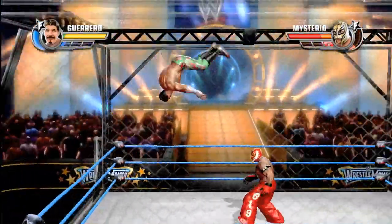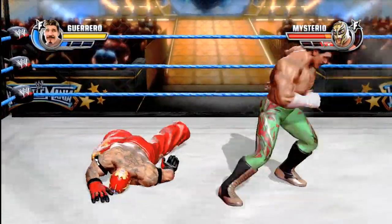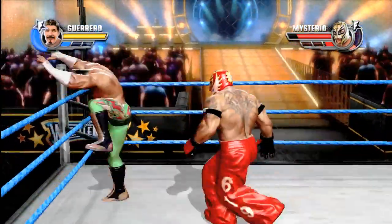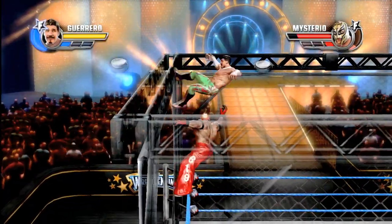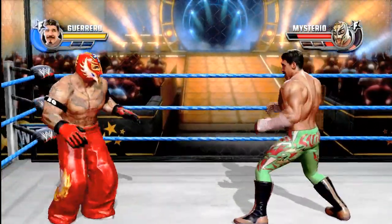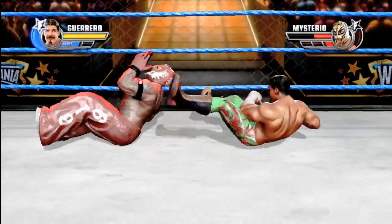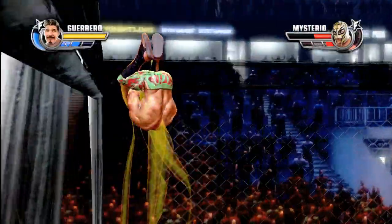Another great thing about a cage match — if you have a friend who just always loves running out of the ring and running around like a chicken with his head cut off, this is a great mode to fight in because you can't get out of the ring. There's no place for them to run. You can spring off the side of the cage, climb up to the top and jump down, or pull people off the cage. We have a little struggle minigame for that. Once you damage your opponent enough, you climb to the top and a minigame lets you try to escape — and that minigame gets easier the more damaged your opponent is.